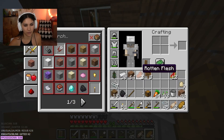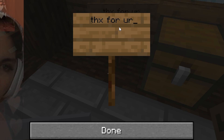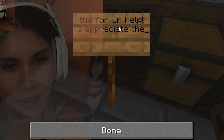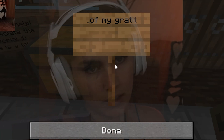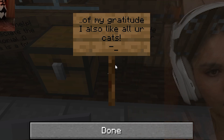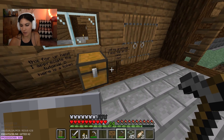Okay so I feel like we put this chest and then we put a sign — I've never made a sign before. 'Thanks for your help, I appreciate the tutorial. Here is a token of my gratitude. I also like all your cats.' That's it. We'll give them carrots, melon, wheat, seeds, and eggs. That's nice, right? Like a little grocery bag, a little basket. I thought about the rotting flesh but I didn't know if it would be seen as an insult.